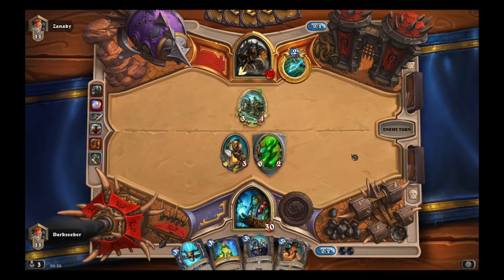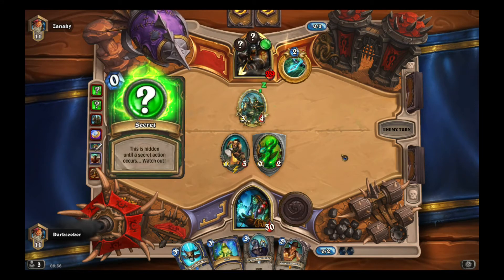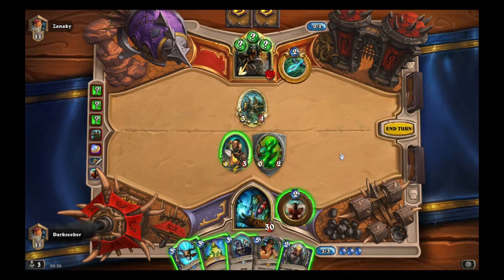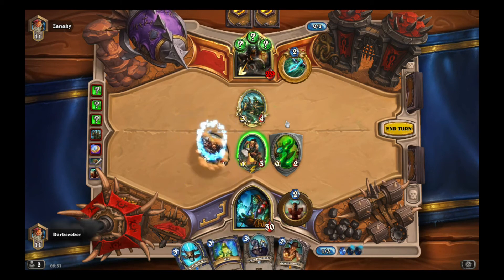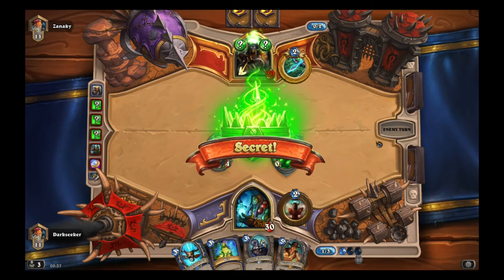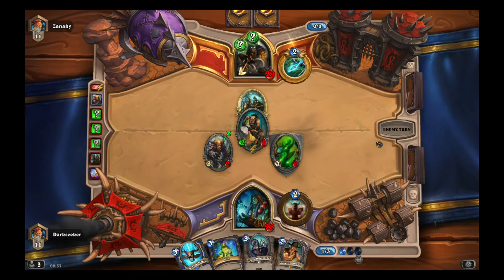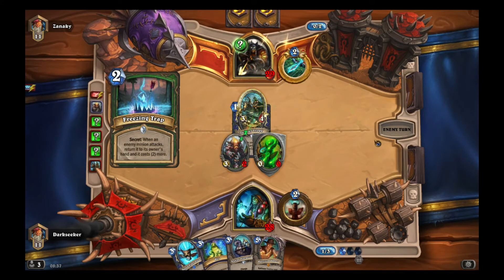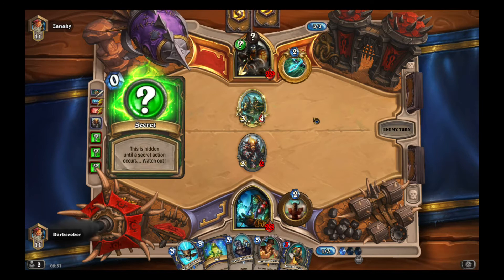There she is — the Secretkeeper. How many secrets? One, two, three — just three. That's so broken, so ridiculous. Let's buff it up and go face. Maybe I should have gone face first. Explosive Trap — what am I thinking? I should just have attacked first. Now my Totem Golem gets injured, which is really annoying and awkward because now he can just trade and kill it. My Totem Golem dies — if it had four health it would have survived a trade.